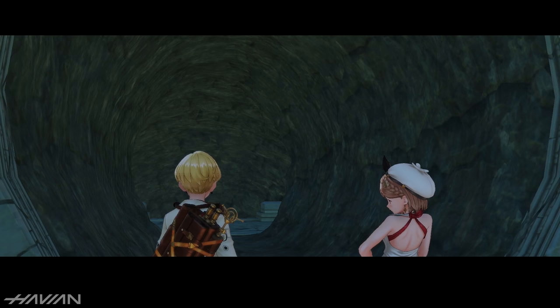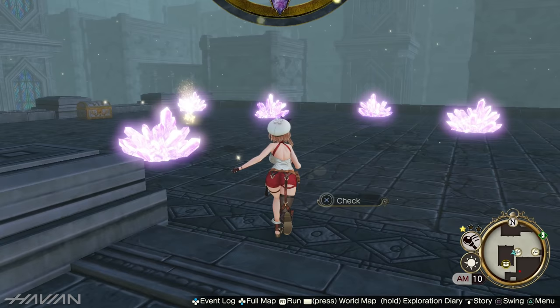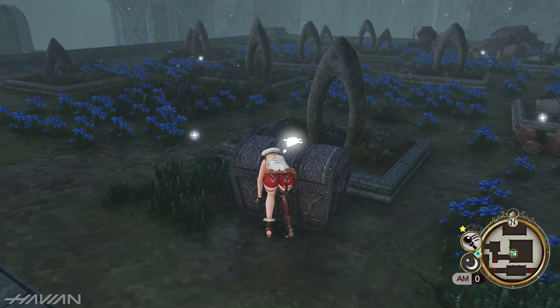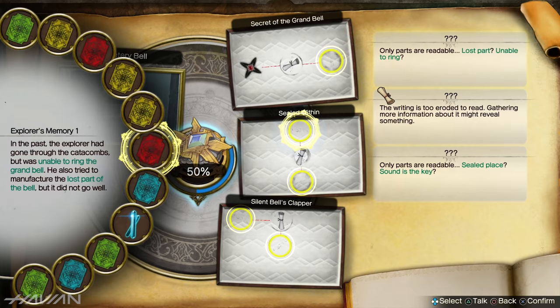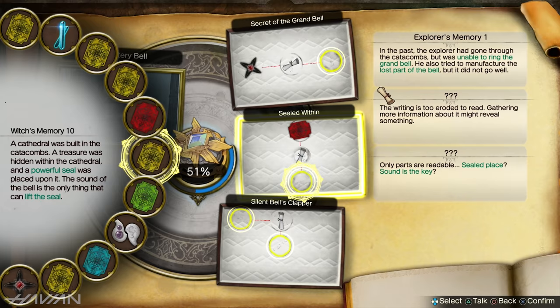While in the ruins, the gameplay becomes more investigation focused and you'll need to explore the areas to discover ruin fragments and memory vestiges that replay or explain events from the past. When you first enter a ruin the locations of the memories and fragments will be hidden, but after fulfilling the unlock requirements you'll be able to use your compass to detect them. Once you find enough, you can piece together the clues in Ryza's exploration diary to figure out how to progress further into the ruins.